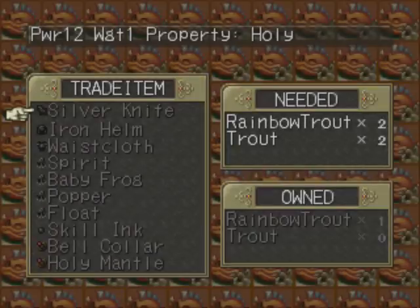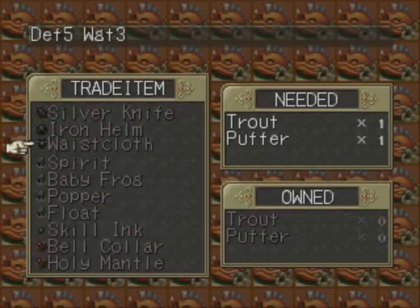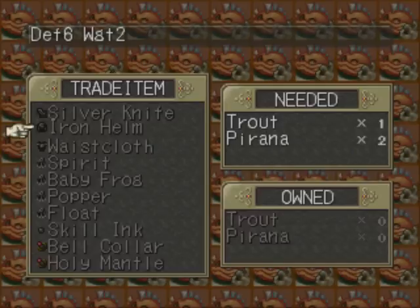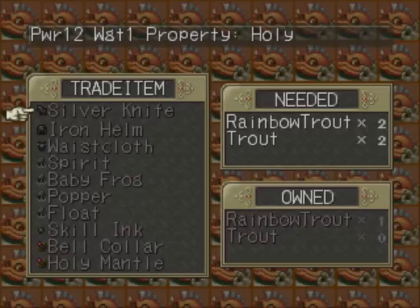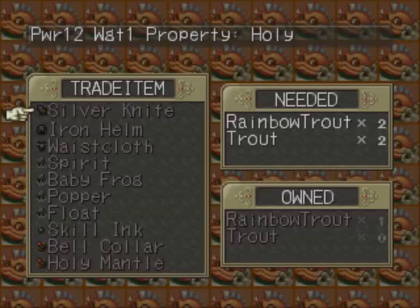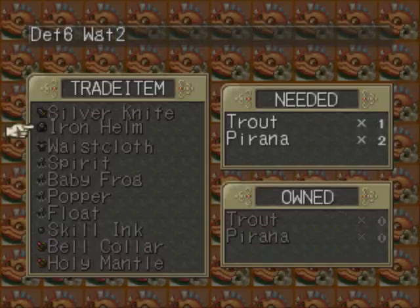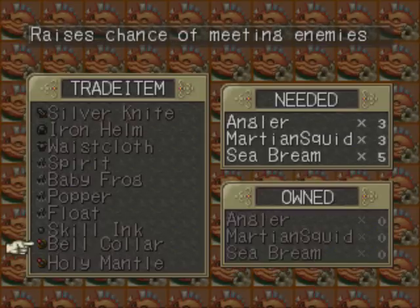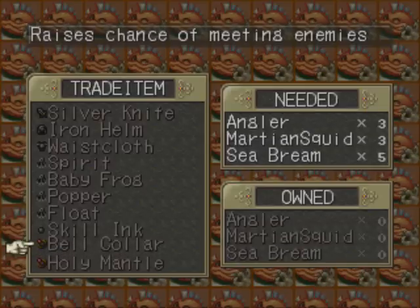Welcome to the item trade shop — yes I wanna buy. Oh look at that, I already have it. I do need three trout, six piranha, nine trout, six rainbow trout, and six piranha. I'm gonna need to raise or lower the chance, but I don't have the ability to catch these fish yet.